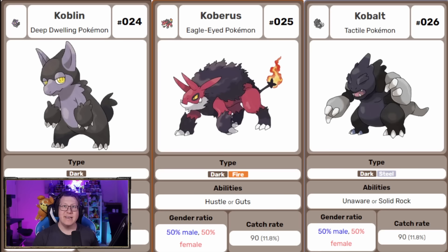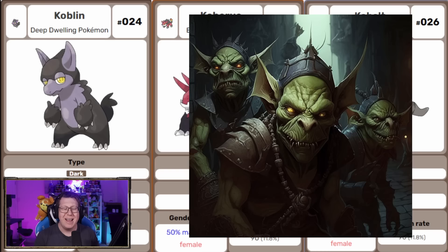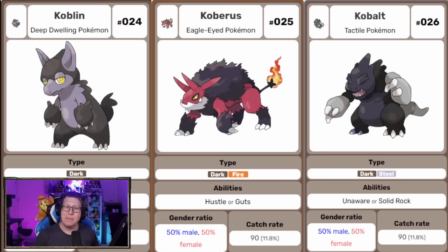Next we have Koblen, which is a pure dark type Pokemon based on a Kobold or Goblin, and it has a split evolution. If you evolve this Pokemon outdoors, it becomes Cobras, which is kind of based on Cerberus. But if you evolve it indoors, it becomes Cobalt — a dark and steel type — while Cobras is a dark and fire type. Cobalt's eyes are closed because it's like it's blind from being stuck indoors away from sunlight.